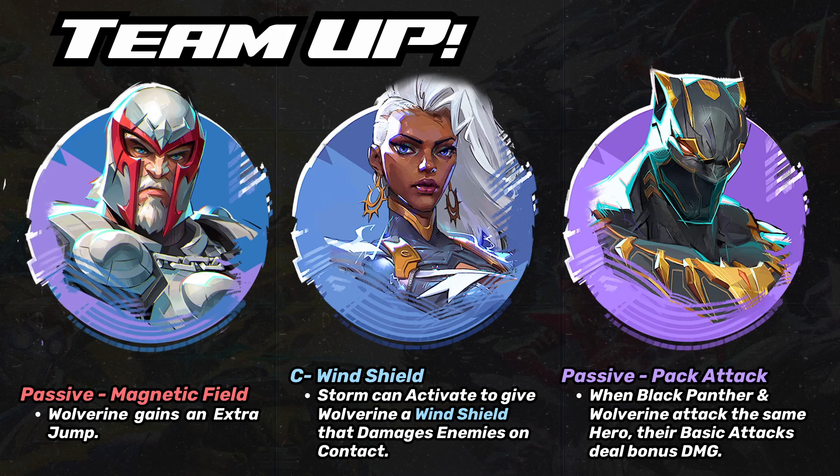The last team-up is with Black Panther — Pack Attack. Both are feral dive characters looking to hit the backline. When they attack the same hero together, they get an increase to basic attack damage. Working together jumping around would be really menacing for a squishy backline team.